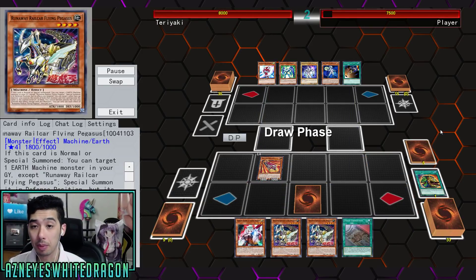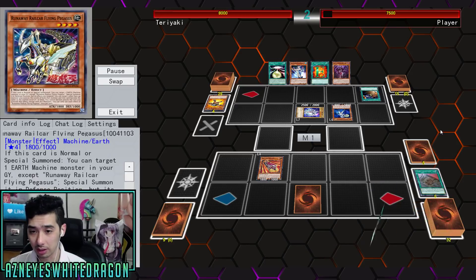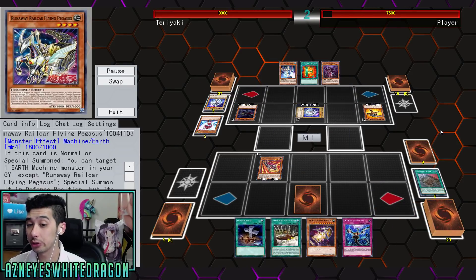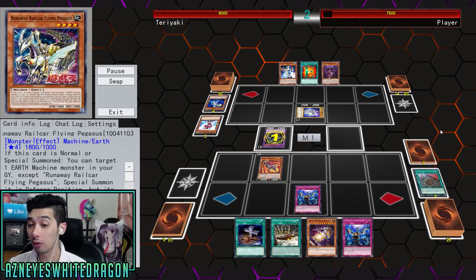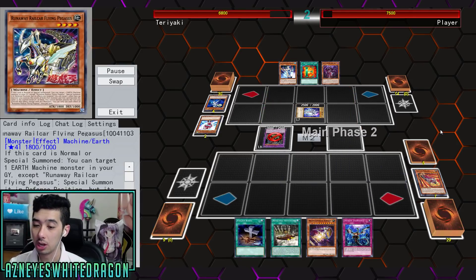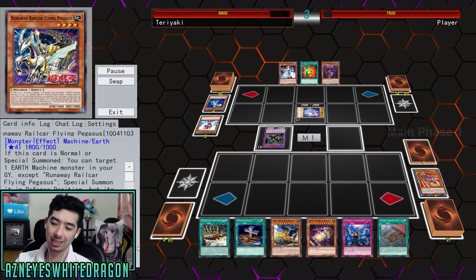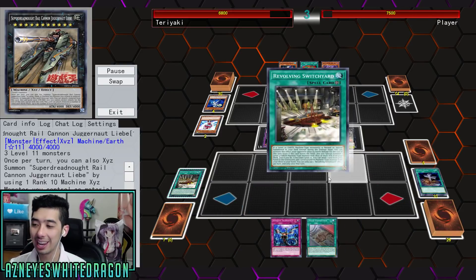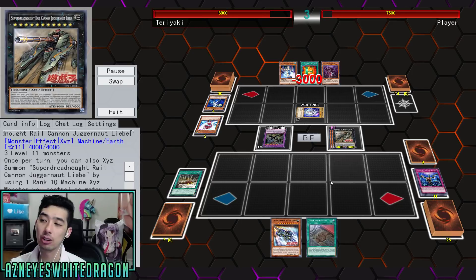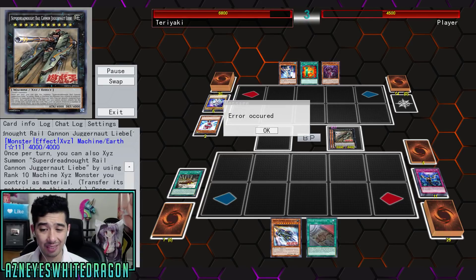There are more new cards, of course. The Runaway Rail Car Flying Pegasus has the effect: when it is normal or special summoned, you can target an earth machine monster in the graveyard except itself and special summon it — its effects are negated. You can also target one other face-up monster you control; the levels of both that monster and this card become the same level. You can't declare attacks for the turn you activate this effect except with Exceed monsters. At the end of the day it's going to pump up this guy and search out another card — he's going to have a 6,000 beater, 3,000, and he can attack multiple times. With that hand he decided it was GG.